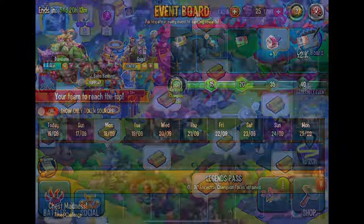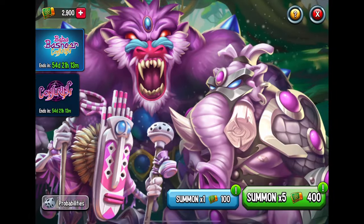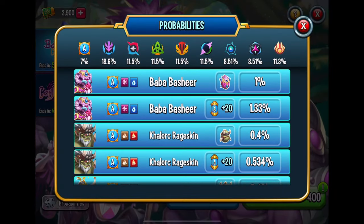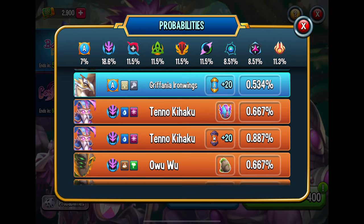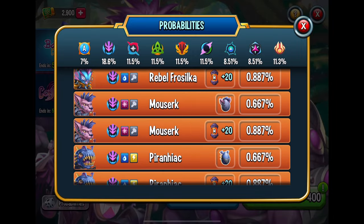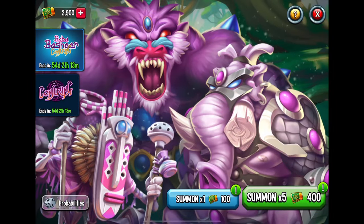So instead I'm going to spend my money on something else — I'm going to try and get that Baba Bashir. I got 2,900 tokens here. There are the odds; could get some of the other monsters, I don't know, but we'll find out. I rolled the dice on this one, so let's go ahead and see what we get.